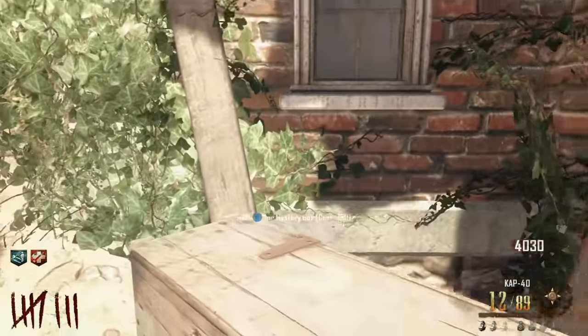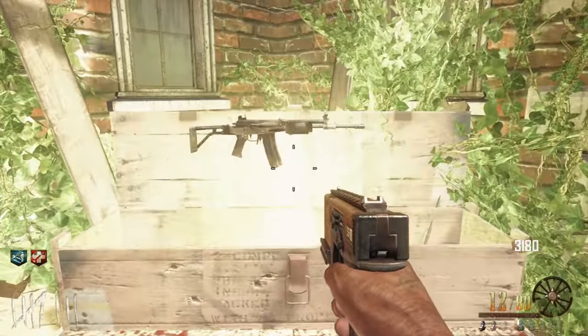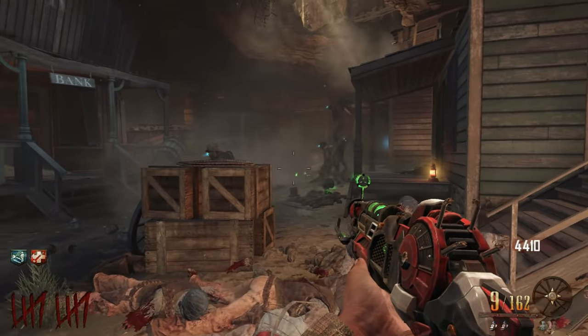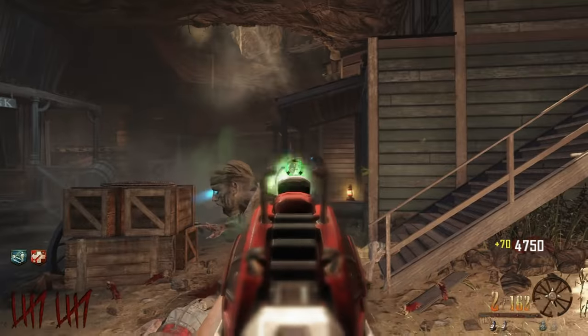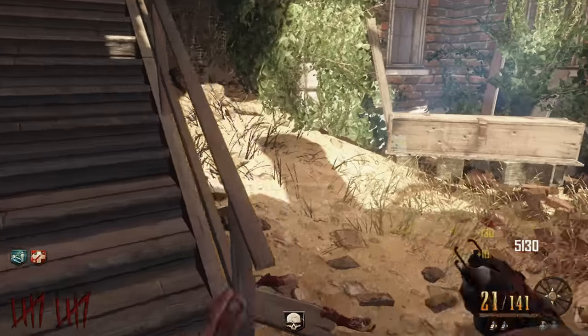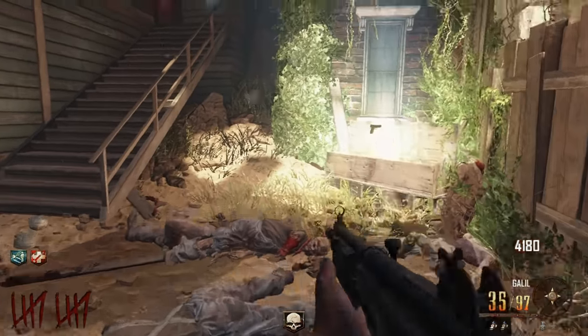The Ray Gun hasn't been relevant in what feels like years. Nobody's using it anymore, and I think Treyarch finally acknowledged that. Meet Ray Gun Mark II — a more powerful, more reliable version of the Ray Gun that doesn't hurt me. It's three-round burst, so I'm not sure how excited I am, but in all reality it probably took them ten minutes to figure this idea out: a Ray Gun but better. Hey, it's a great Wonder Weapon nonetheless. So great, in fact, that not only did they add it to future maps, but all of the previous Black Ops 2 maps as well.